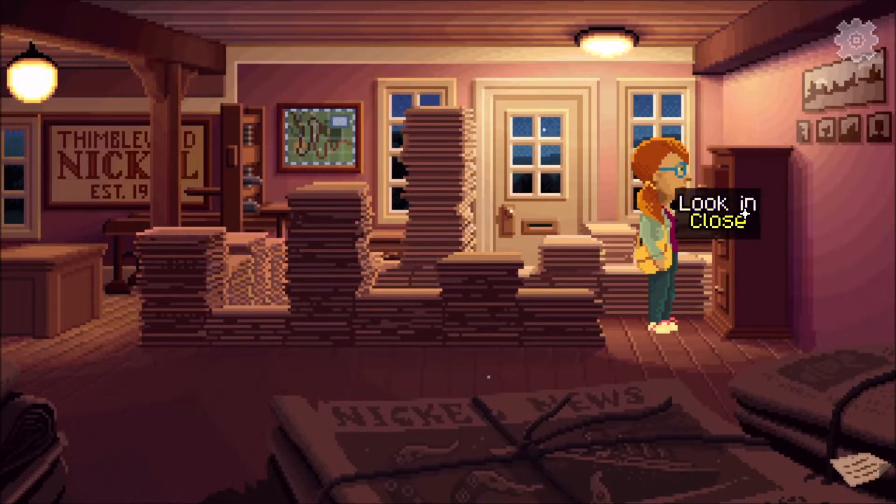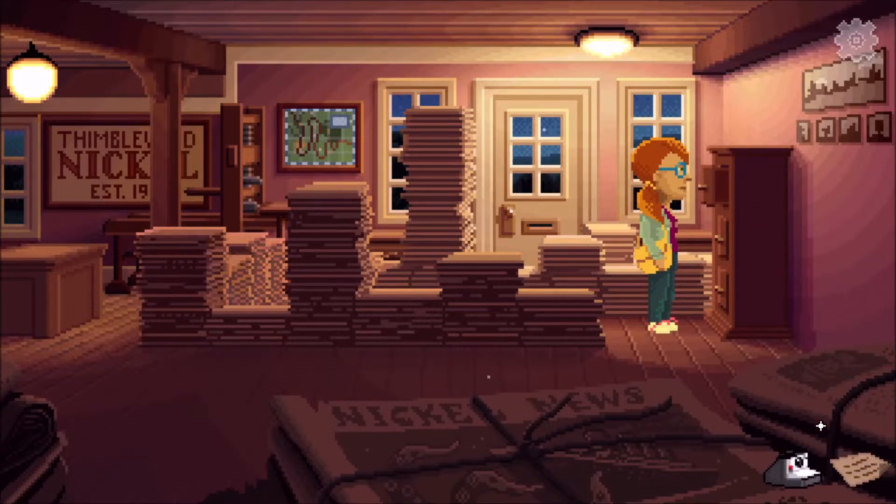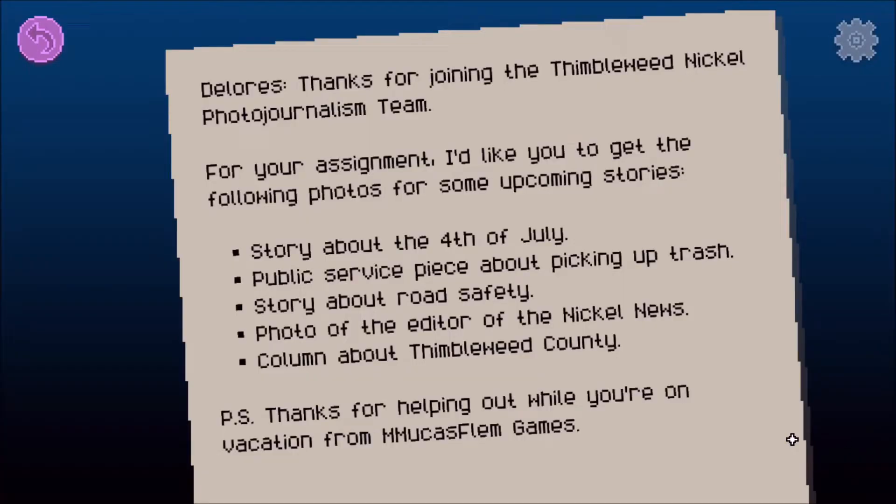You have to right-click it. There's the camera — here it is. The camera is down here. Read my assignment. Okay, Dolores — thank you for joining the Thimbleweed Nickel photojournalism team. For your assignment, I'd like you to get the following photos for some upcoming stories.